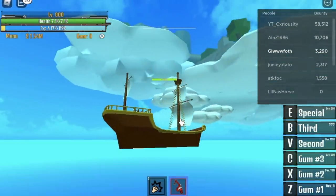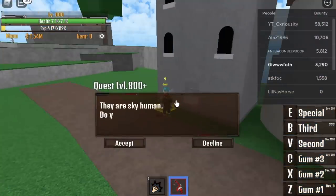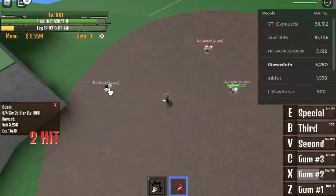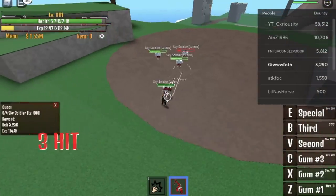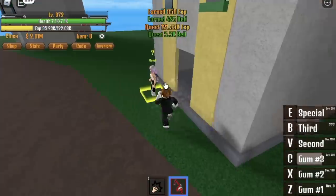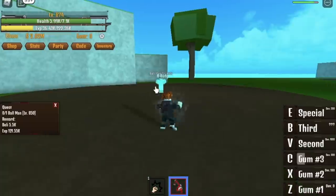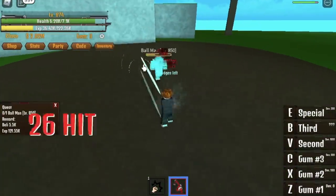The Sky Island is where we got Observation Haki. Start by defeating the sky soldiers — remember this area, we will come back later. Use first skill, first skill, second skill, and C skill. We are in Gear Second now. Do this until you reach 850. I forgot to record it so I'm at 870, but 850 is enough to level up here. Keep defeating them until you reach level 900.